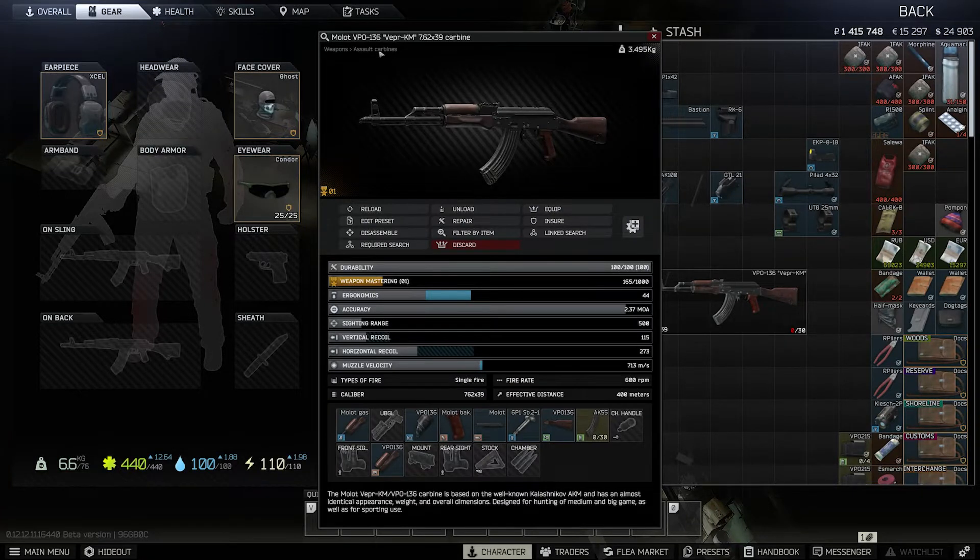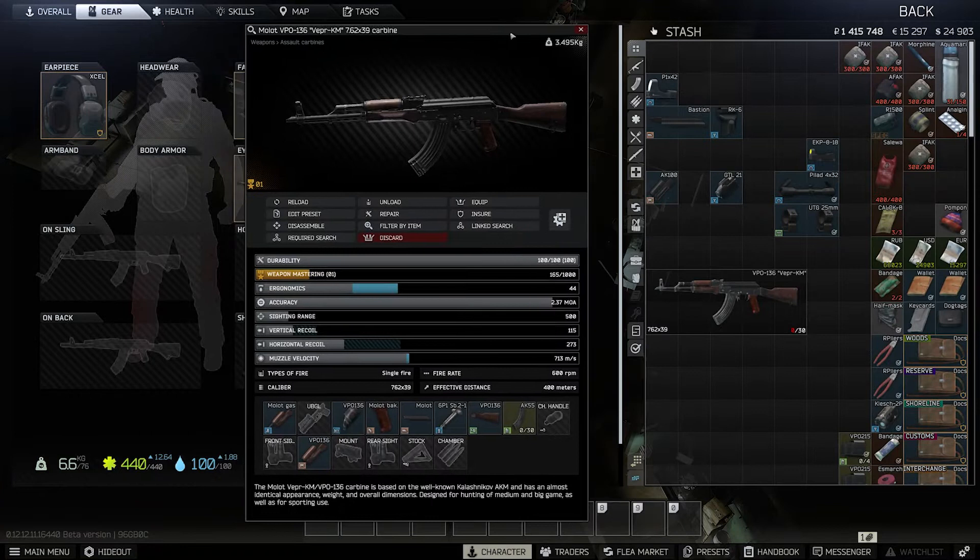We have the VPO-136, which is basically like a Kalashnikov except it's only semi-automatic. So if you're used to automatic guns, you need to remember to click really quickly with this one. Since you probably don't have the workbench unlocked at this point, we're going to go over the parts one by one and how you can mod this into a pretty functional piece of equipment.